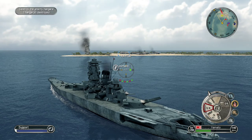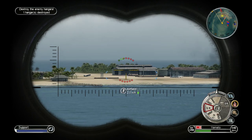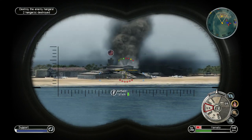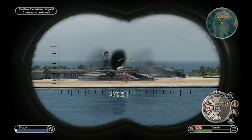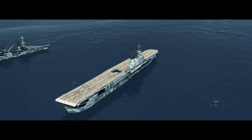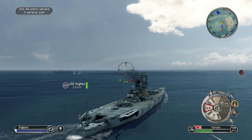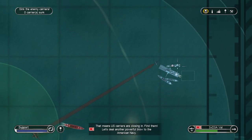We are under attack. Get eyes on the airstrip — prep an artillery barrage. Enemy airfield has been destroyed — one less airfield to worry about. We've destroyed the enemy airfield. Our forces have disabled all the airfields. Now is the time for the Marines and Army to start the amphibious assault. I've got eyes on the enemy carriers. Enemy vessel now sinking. Another attack wave incoming — that means U.S. carriers are closing in. Find them.